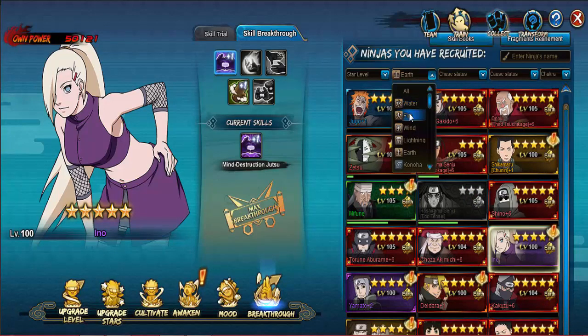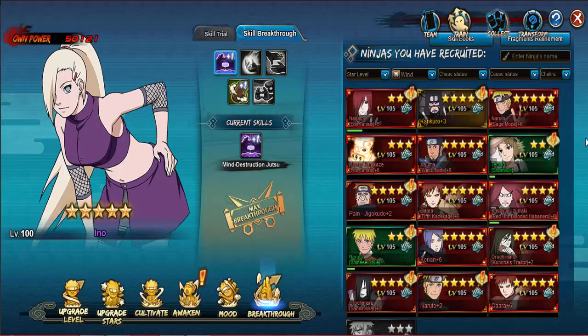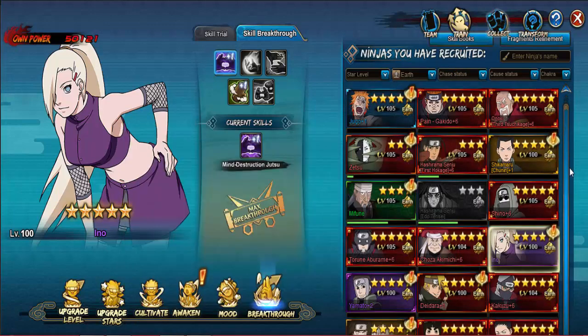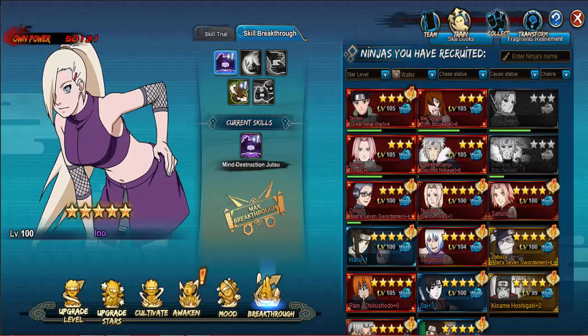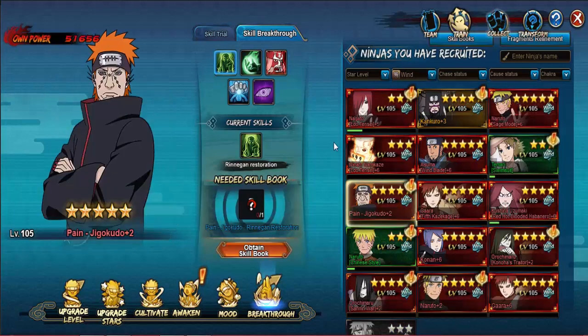Now checking the skill breakthrough. Figuring out the element - Judokuro is earth, Nengito is lightning, Ogura is water, Shirado is fire - so this one is wind. Okay, so he is wind.